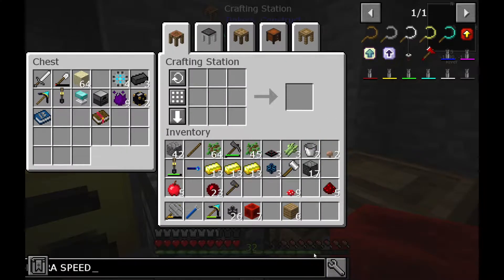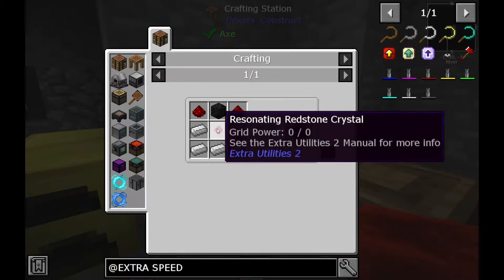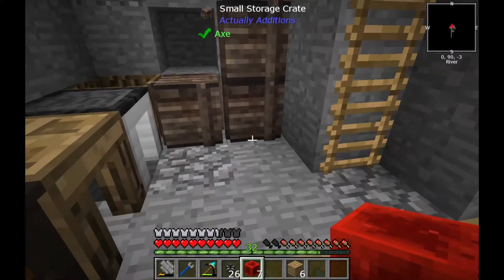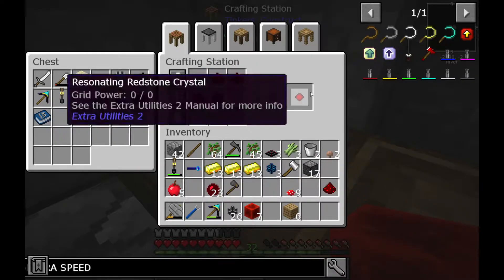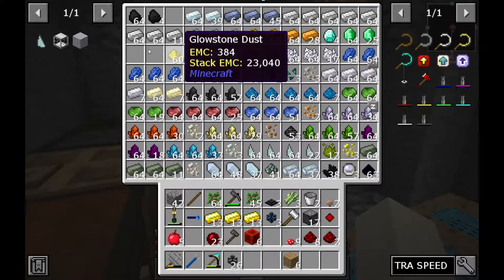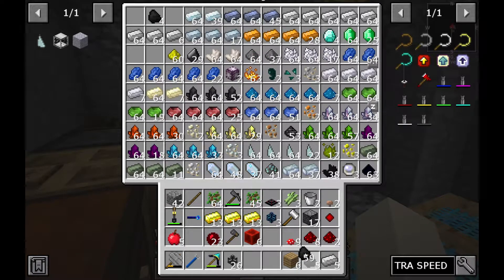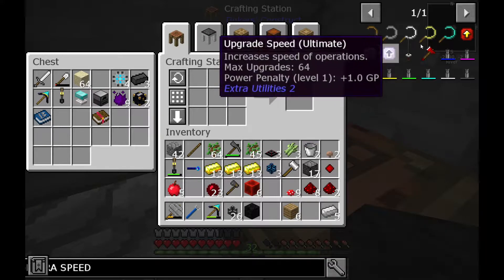Let's see which machine to use — the resonator. It requires a block of coal, a resonating redstone crystal which we can make, and more redstone and iron. So resonating redstone crystals are made like this and like this, then we have to use two of those, five iron, and a coal block — so one through nine — let's just compact this and make the resonator.